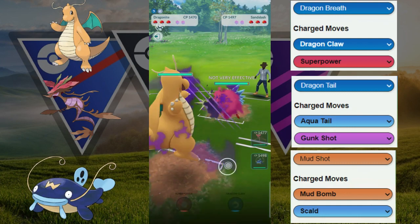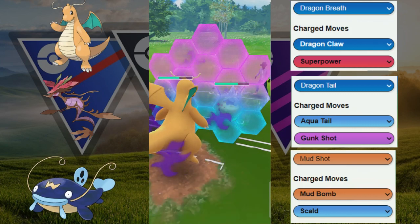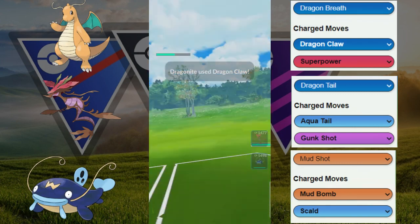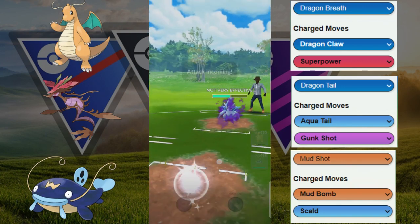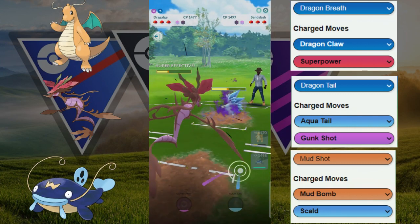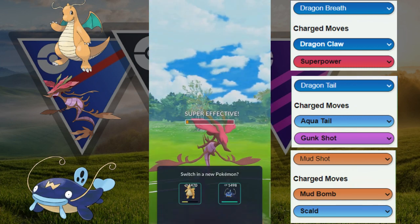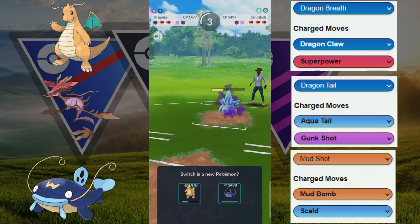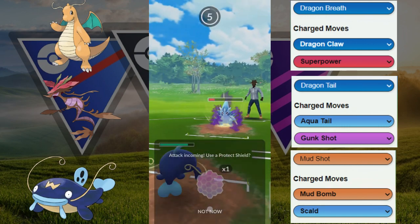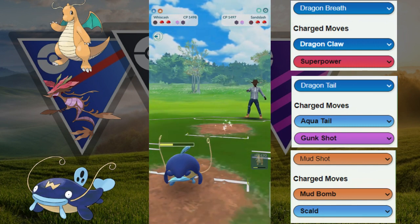We got the shadow Dragonite versus this shadow Sandslash. We're going to try to play this out in one shield — best case scenario. We shield here and then try to get a shield back with a potential Dragon Claw bait. We do get that shield, and now they try to catch a move. Even though it's super effective, we survive and force them to use their next Ice Punch. We get the stat slash to a decent low, and the Wish Cash comes back in — we tank the Ice Punch easily and get the farm down.